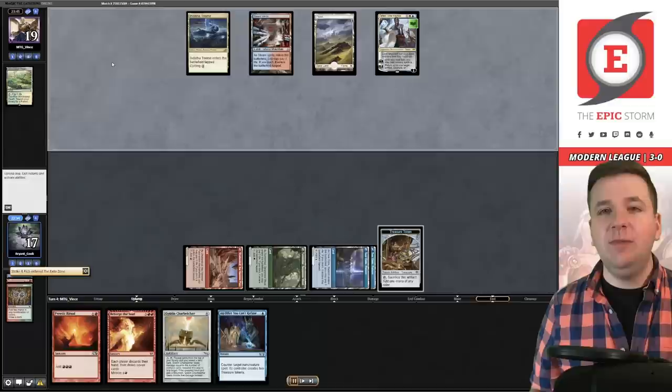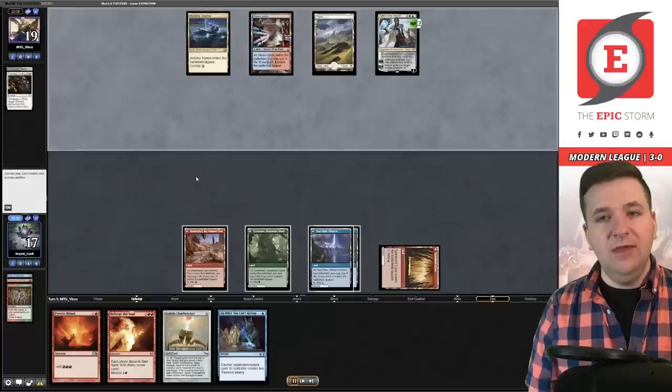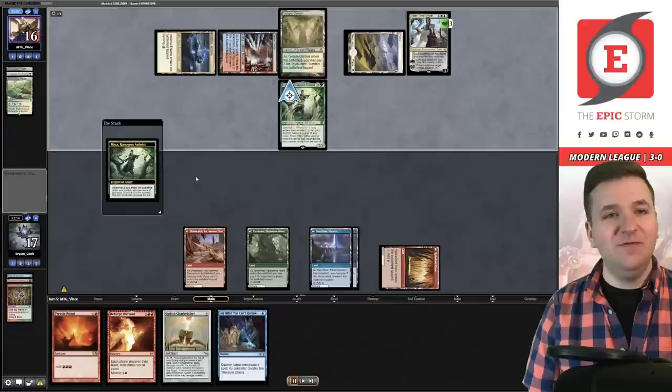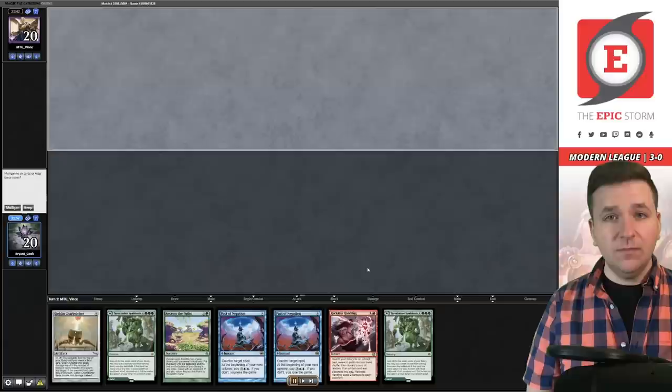They Leyline Bind the treasure, which I think is the correct decision — you're never going to get an intelligent person on their Belcher. So we continue to make treasures and they keep going after them with Leyline Binding — that makes sense. They Prismatic Ending the treasure token. They're trying to keep us off mana, and I do think that is the correct move. They inform us that they're 40-80, and I don't respond because honestly it doesn't matter — I'm never going to concede to anyone for a trophy. We drew the seventh mana, play the Belcher, opponent concedes.